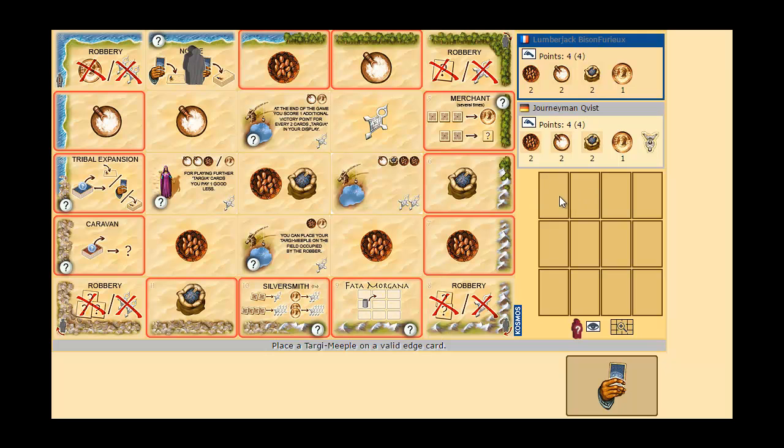You have to pay attention to how you place tribe cards in your tableau. You have room for three rows of four cards. If you manage to get four tribe cards in one row with the same symbol, you get four additional victory points — very powerful. If you get four different tribe card symbols in a row, you get two additional victory points. Every time you take a good card, it gets replaced with a tribe card, and vice versa.